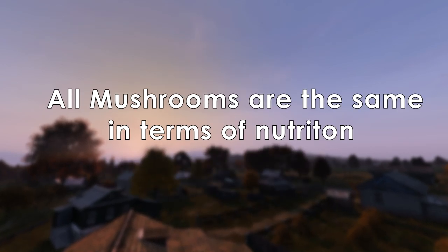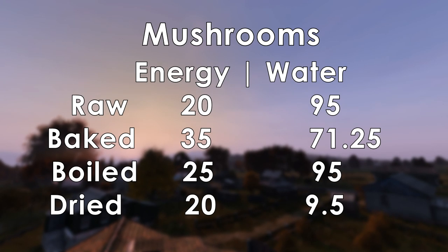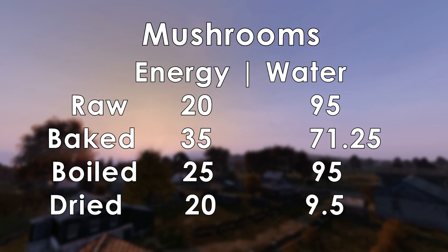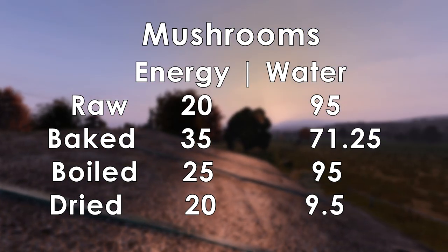All types of mushrooms give the same value depending on how you cook them: 20 energy and 95 water when raw, 35 energy and 71.25 water when fried, 25 energy and 95 water when boiled, and 20 energy and 9.5 water when dried.